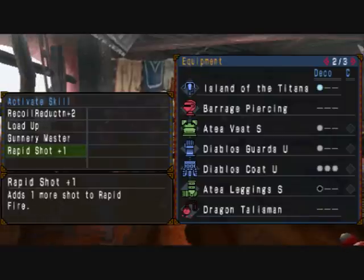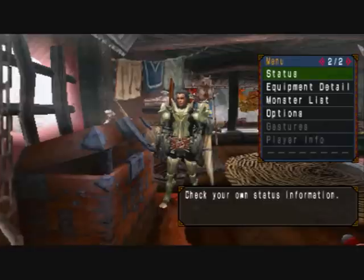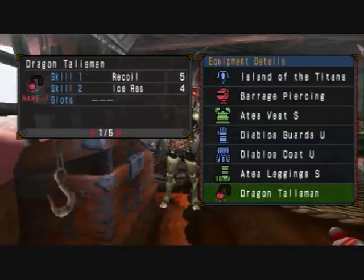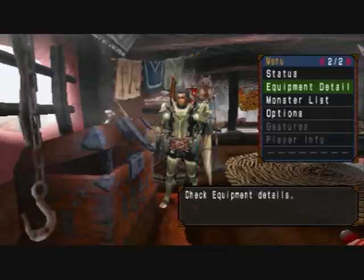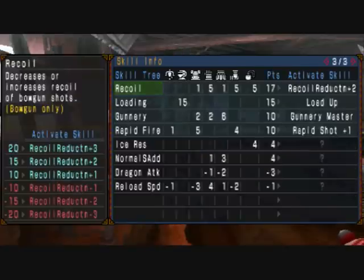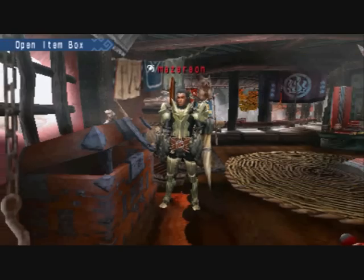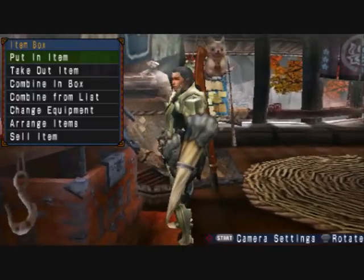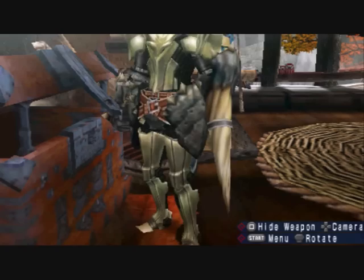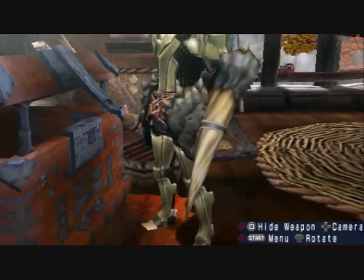I wanted to make a guide which didn't require massively difficult gear to get. The charm we're using only needs recoil plus three — so if you've got a three-slot charm, just chuck in three single recoil gems. This charm is recoil plus five, but with 17 points of recoil it's two points more than I actually need. And the Diablos arms are handy because they're a giant spike — which means if you run into any vampires during this quest, you can stake them.